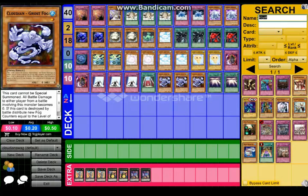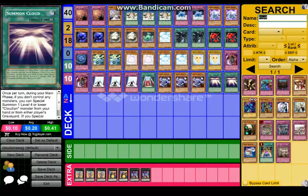And then three Ghost Fogs, because you really need all the counters that you can get. So if you have those then you're good. Plus he takes zero damage if you put him into attack. And once per turn in your main phase, if you don't control any monsters, you can Special Summon one level 4 or lower Cloudian Monster from your hand or either player's graveyard. If you Special Summon that monster from the graveyard with the effects, destroy this card. So it's just summoning lots of Cloudian Monsters. It's from your hand — okay, but it's a really good card, just in case you're going to summon multiple of them, then you can XYZ.